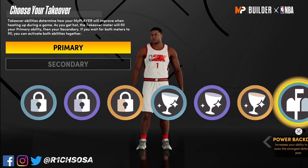The extra badges I put on here are just luxury badges to help in other areas and unlock certain animations — for example, lob city finisher and brick wall. If you're going to be playing a lot of on-ball defense, I would highly recommend ankle braces as well as intimidator. But the rest of the way I'll leave it up to y'all. This is the final badge setup: 25, 9, 14, and 16.